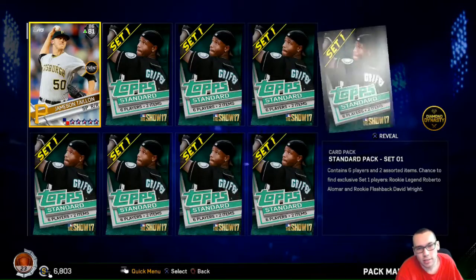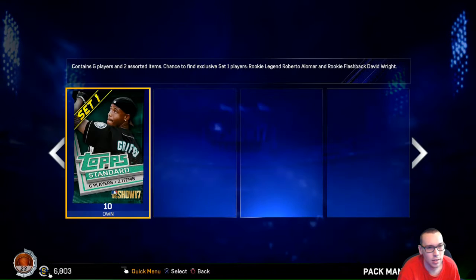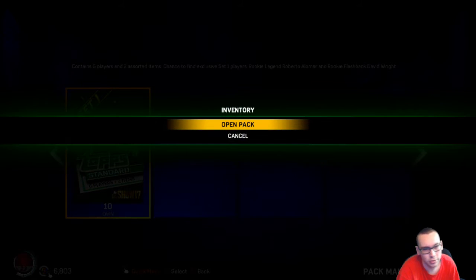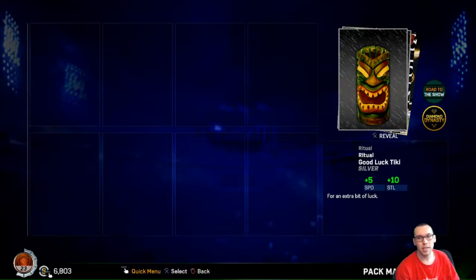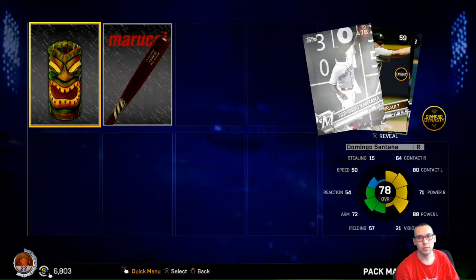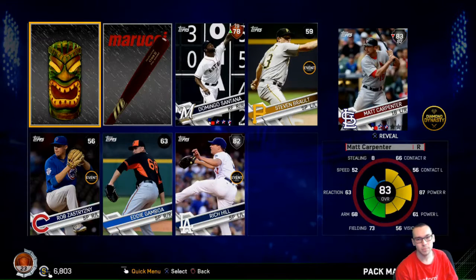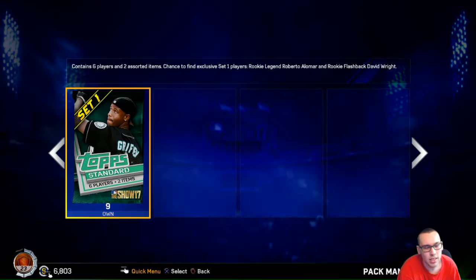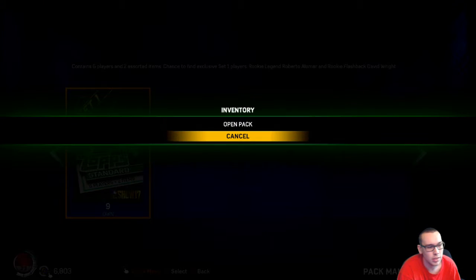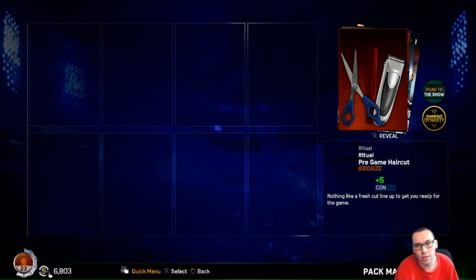I don't know what to do for my channel, but I do have some ideas in my head. Ooh, ooh - two! Rich Hill, he's gone down though. Oh, Matt Carpenter though - those two could've been golds right there. As FIFA wise, as I'm opening these packs, I can come up with ideas.